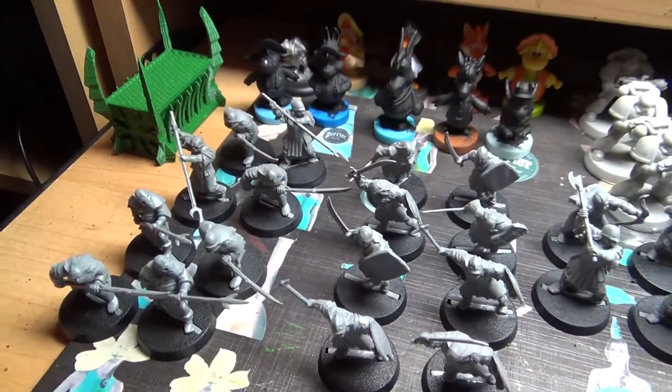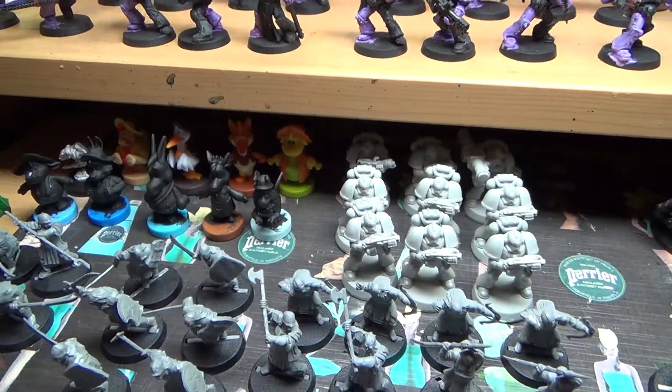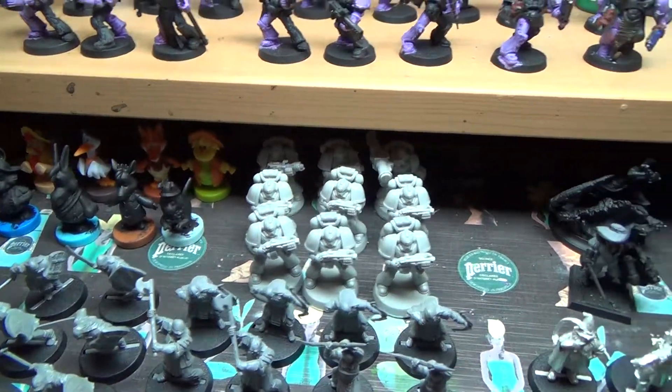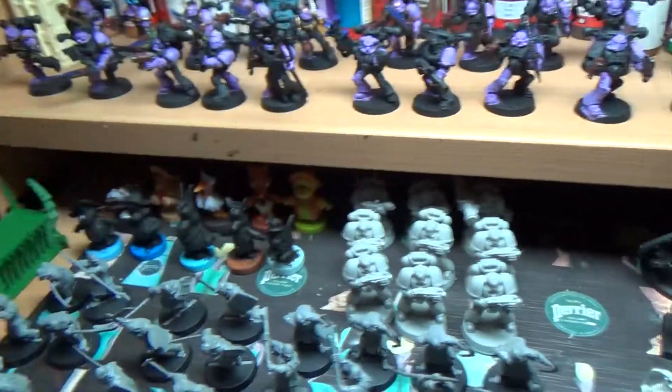My goal for the orcs is that I'm mostly underpainted to start with — that's a monoculture approach that'll be useful for the cave probably. It's a good object with Mordor or something as scattered terrain, also printed from Yeggi by the way.